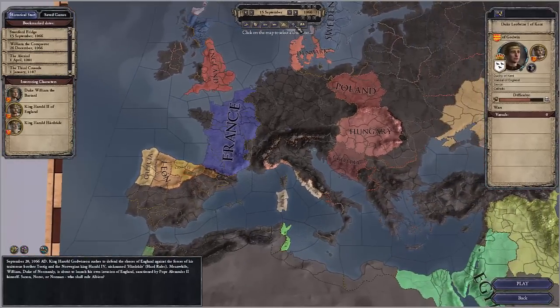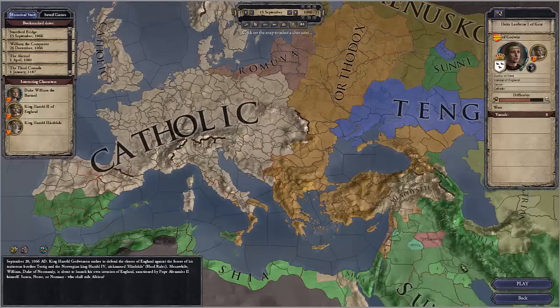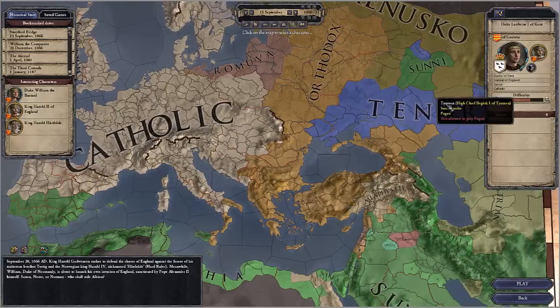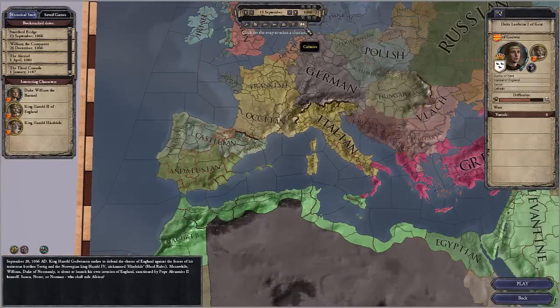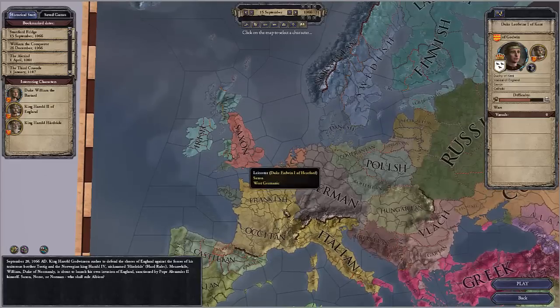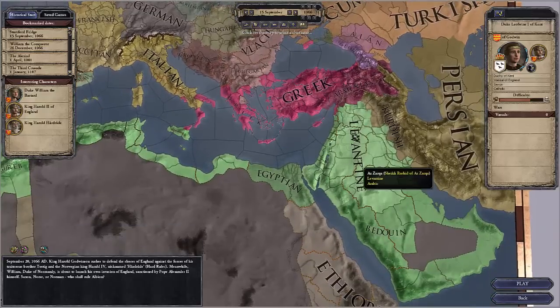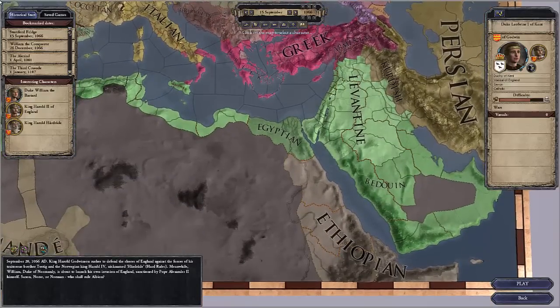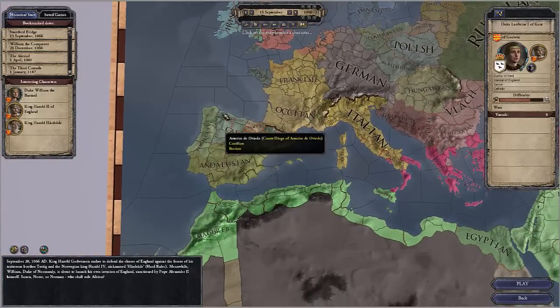Taking a look at just the kings, you can see this right here. We also have a religion mode which shows the Catholic religion. You can see Tengri, Sunni, Shia — all these different religions that you can spread. And then you have your cultures between Irish, Saxon, Norman, Russian, all the way down to the Levantine, Bedouin, and Ethiopians. Let's not forget the Iberian Peninsula, which has the Castilians, Andalusians, and the Portuguese.